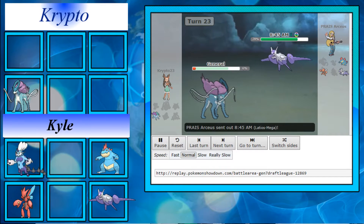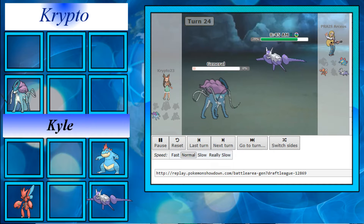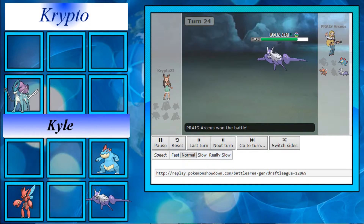Suicune makes things a little bit better but ultimately goes down to a Dragon move from Mega Latios. GG overall.